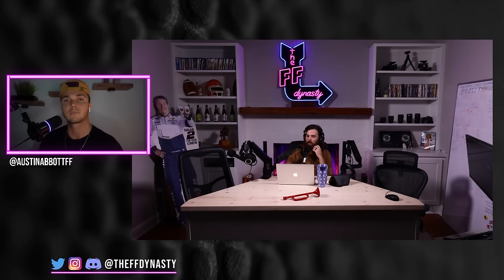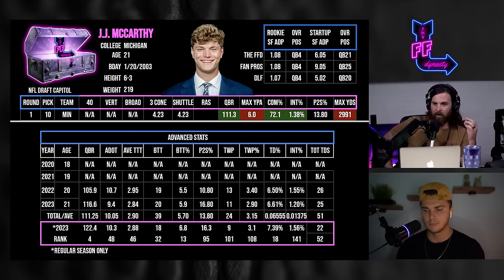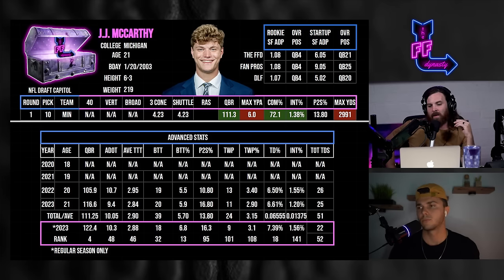Tier three is JJ McCarthy and Brock Bowers. JJ McCarthy isn't loved as a prospect, but the landing spot and head coach system are trusted. Sam Darnold should start at least half the season, and that's fine — JJ's value feels insulated. There's talent there; he's a winner, even if you didn't get to see it on full display because Michigan was simply a wagon.